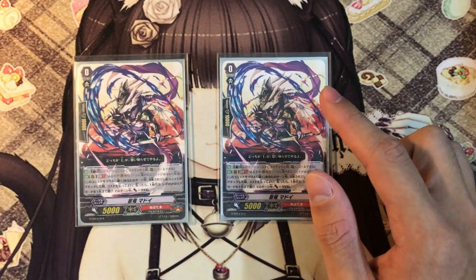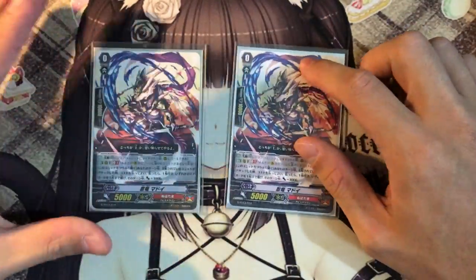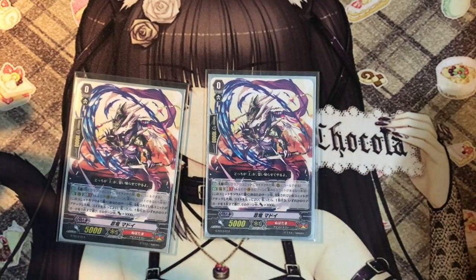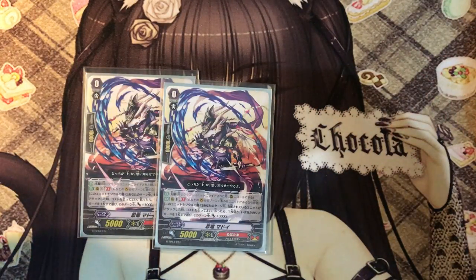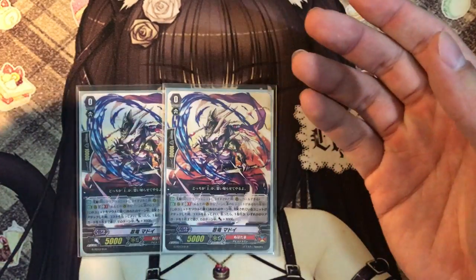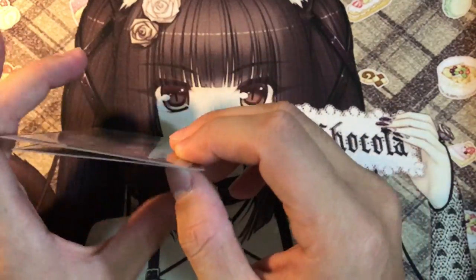We play 2 copies of the starter from the Trial Deck — Stealth Dragon Madoi. The reason I play 2 of him is because he gives you a bit of soul charge and a plus 1, and it's free of cost. You can use him in early game as a pioneer unit, then go to soul and run another one. Whenever you perform a dominate — whenever a dominated unit attacks during your turn — you can pay the cost and go to soul to draw a card. You can also choose any player's rearguard including your opponent's, because sometimes you dominate some units and they might not have enough power to attack, so you can power up that dominated unit to do damage.